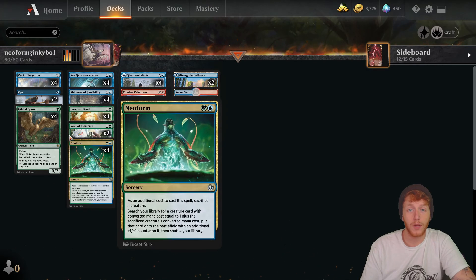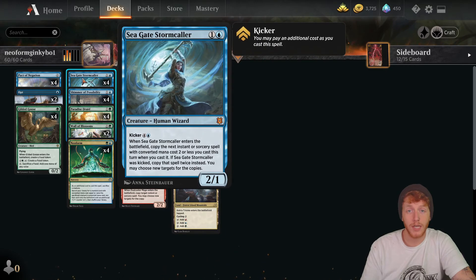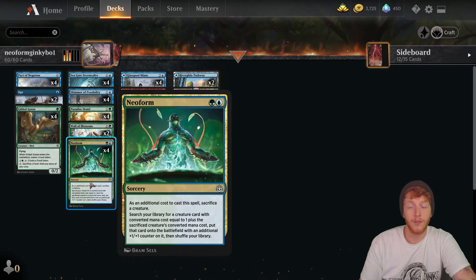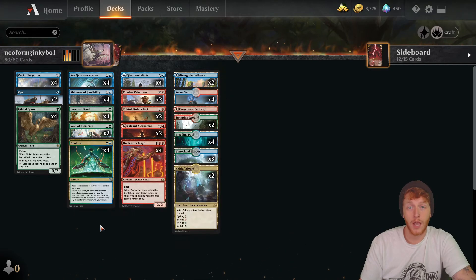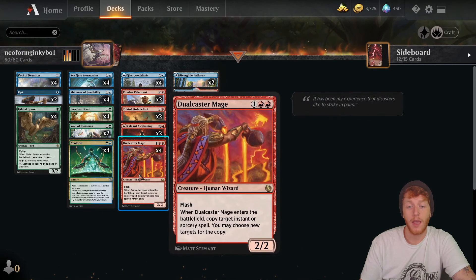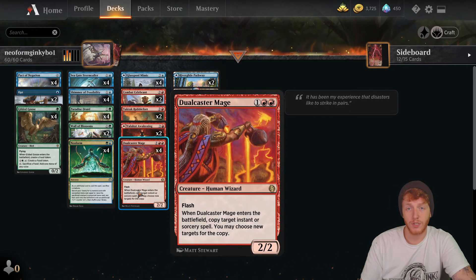For those who don't understand the combo, I'll break it down. You need 4 mana, a Seagate Stormcaller, and a Neoform. You cast Seagate Stormcaller first, and then you cast Neoform, and a copy goes on the stack. You tutor up Dualcaster Mage, which copies Neoform, puts another copy on the stack, and then you just keep grabbing Dualcaster Mages until you run out.